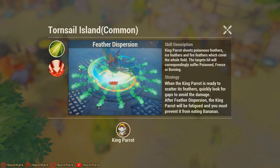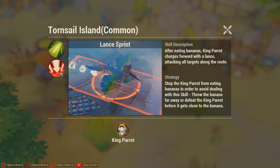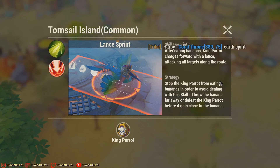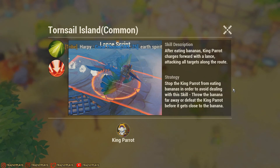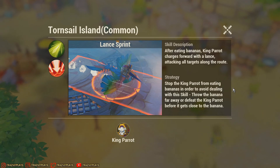The second skill is Lance Sprint. After eating bananas, the king parrot charges forward with a lance, attacking all targets along the route. The strategy: stop the king parrot from eating bananas in order to avoid dealing with this skill. Pick up the bananas and throw them away, or defeat the king parrot before he gets close to a banana.